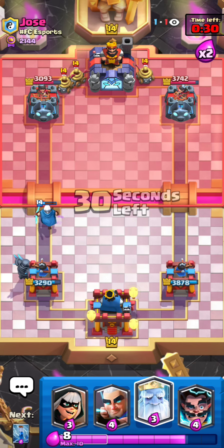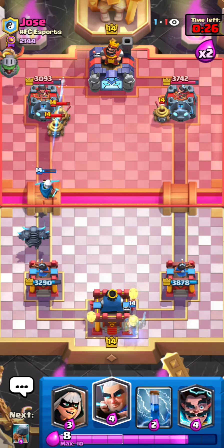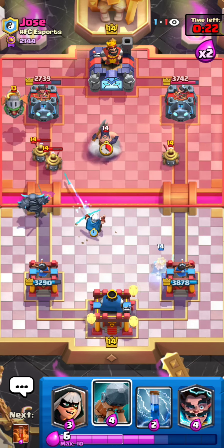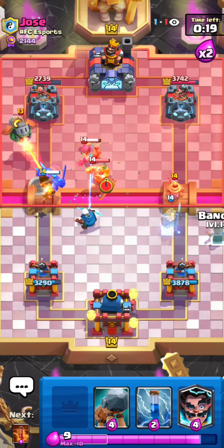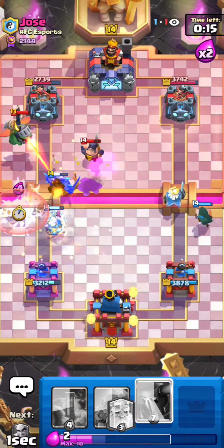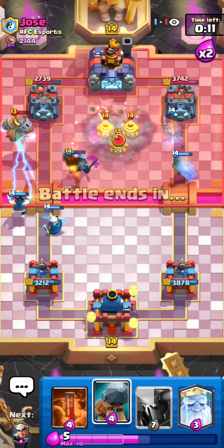He can't really pressure me because he just used graveyard. Magic archer is doing a lot of work right there — that is really nice. Going for a bandit, taking a zap, and immediately electro wizarding this inferno dragon to preserve the health of my PEKKA as long as I can.